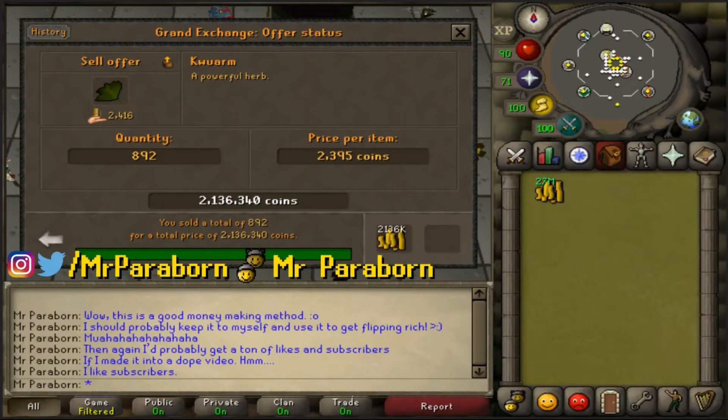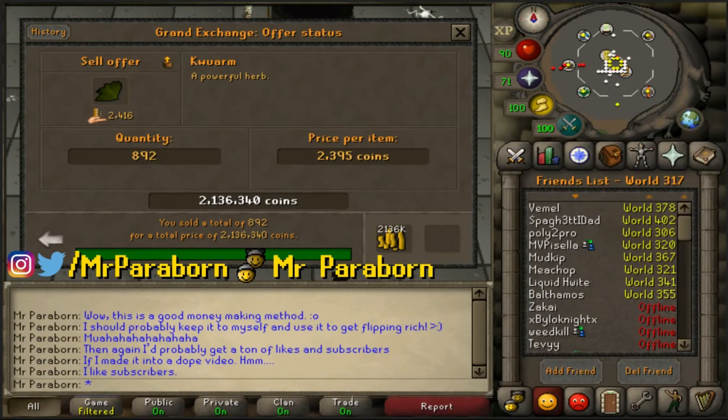So as I mentioned earlier, I got 892 herbs from the seeds, which I sold for 2.136 mil. The cost of the seeds and the Ultra Compost was about 360K, which means I did profit about 1.8 mil. If I had used Super Compost, my profit would have been about 1.5 mil, which means I would have made 300K less. So you can see how that could quickly add up.